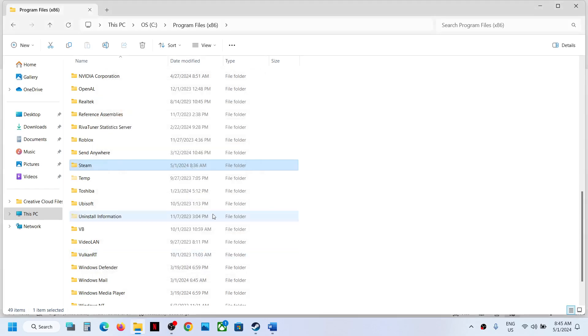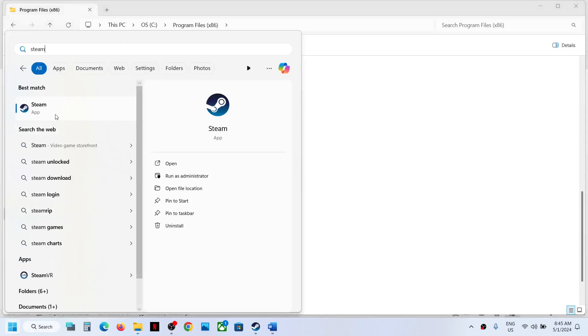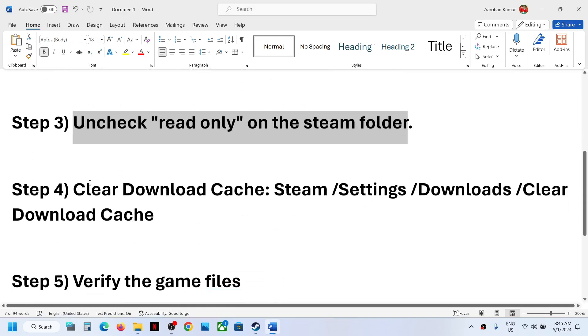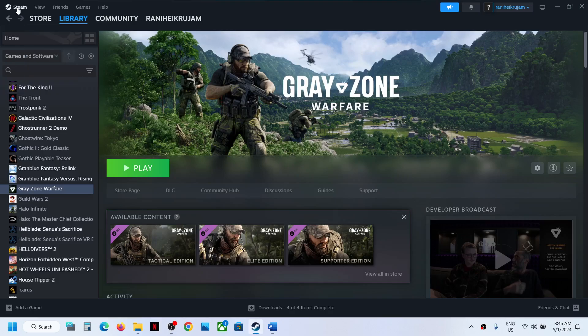Once that's done, click OK. Now launch Steam again — run it as administrator — and once it's open you can launch the game and check. The next step is to clear the download cache: go to Steam > Settings.